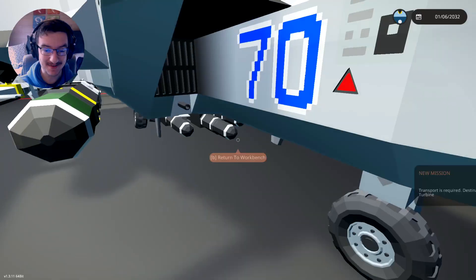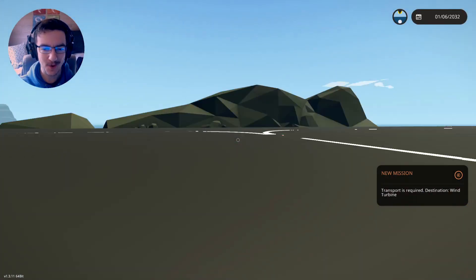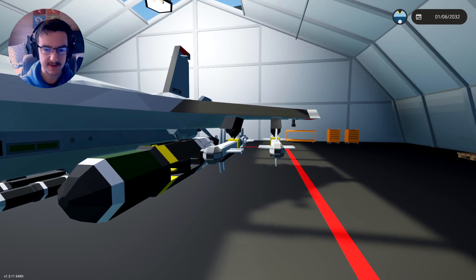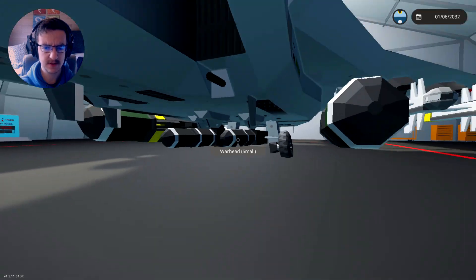And it actually looks amazing. Now, I was expecting this to be a little bit bigger, but honestly, it fits on this island with the one little runway, and that's pretty awesome. It looks like we do have some bombs on this thing, we also have some missiles, and we also have some — I think these might just be bombs.